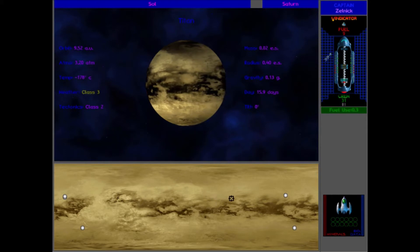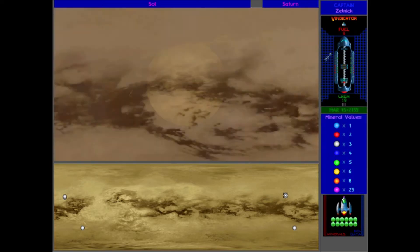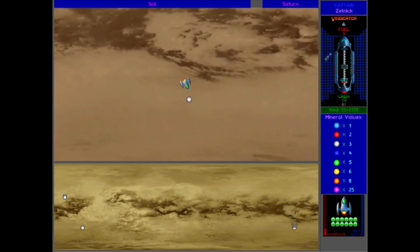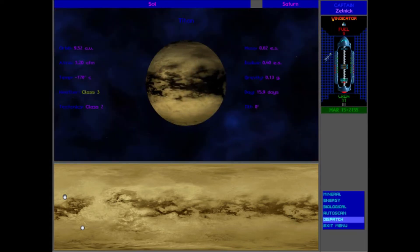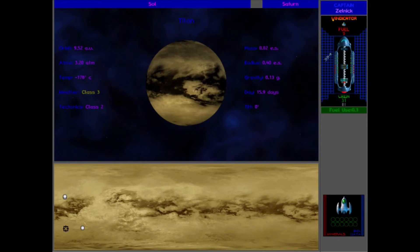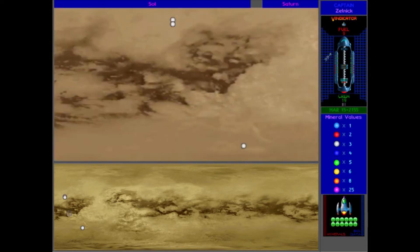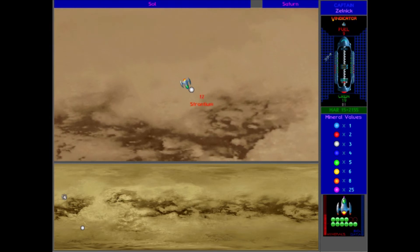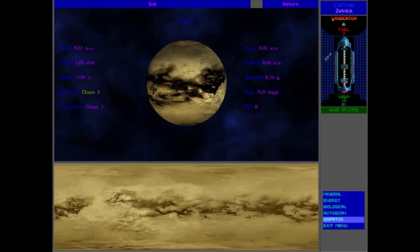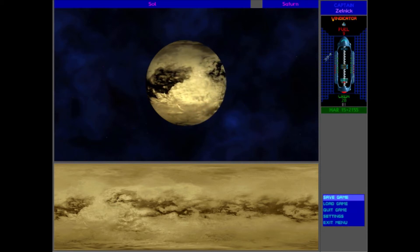I think it does use fuel — it definitely uses fuel when you go to and from the surface of a planet, so you kind of have to manage that. At least I think it uses fuel. Go up here. I don't know why the picture of Saturn doesn't have rings. Oh, come on — it's more than a little bit unfair. Alright, that looks like it's pretty good. Exit menu.